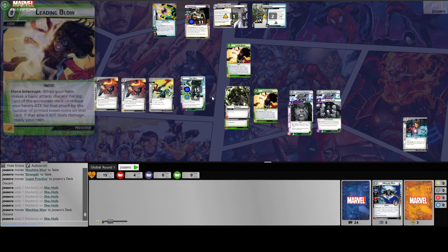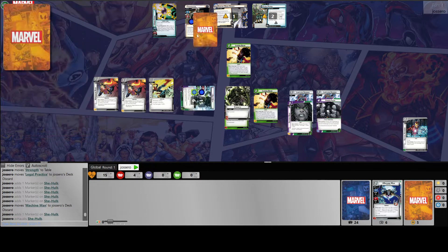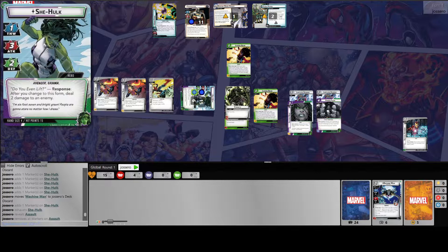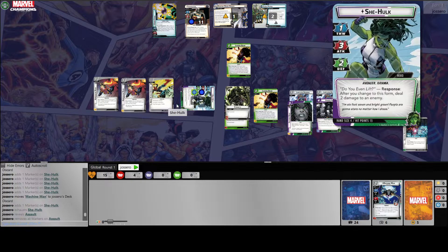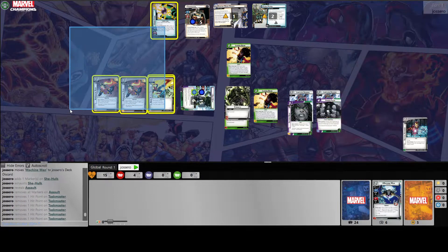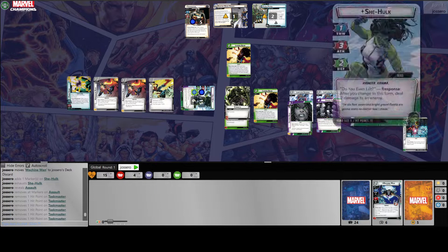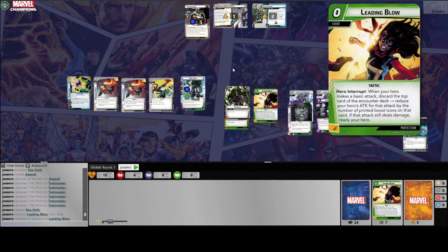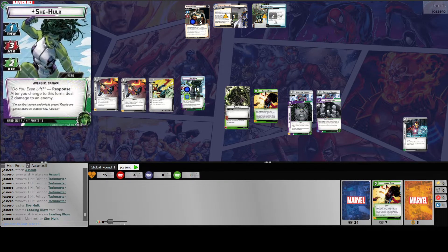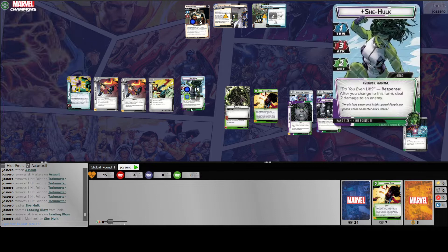Leading blow number one — we attack. We subtract zero damage from the leading blow. We've got a base attack of three, four, five, six. We get the Power Stone and we ready ourselves. Now that we have the Power Stone, our base attack is actually seven.